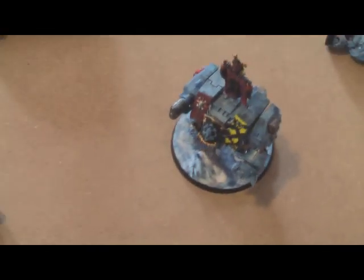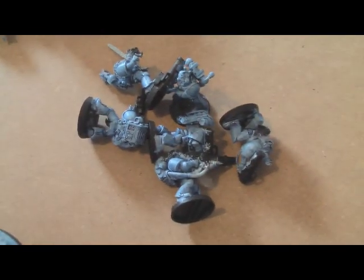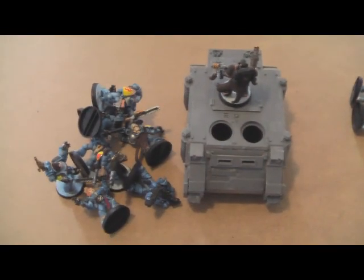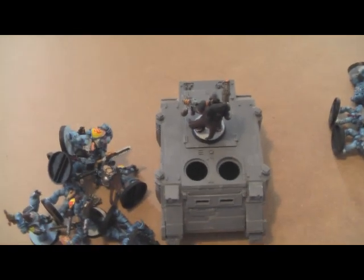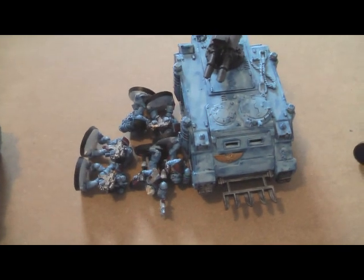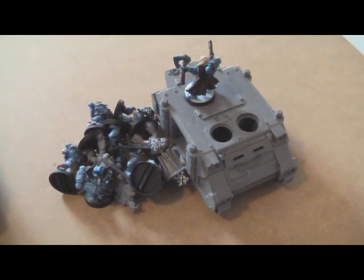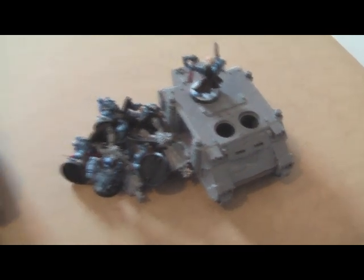On Space Wolves, I've got: 5 Scouts with Melta, a Blackreach Dreadnought with Multimelta and close combat weapon, Longfangs with 3 Missile Launchers and 2 Lascannons, a Rhino full of Blood Claws with Melta led by a Wolf Priest, a Razorback with Twin-Linked Lascannon carrying 6 Grey Hunters with a Melta, and another Rhino with 9 Grey Hunters with standard and Melta. And a Tyranid inside — so what do we have here, Snow?